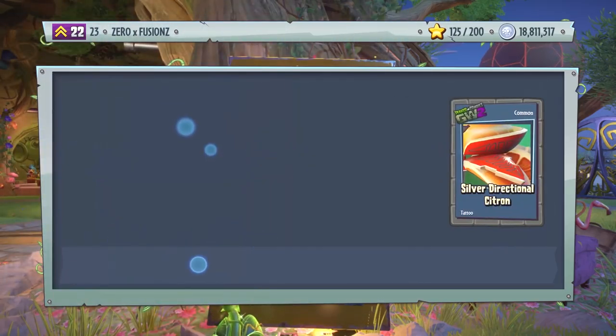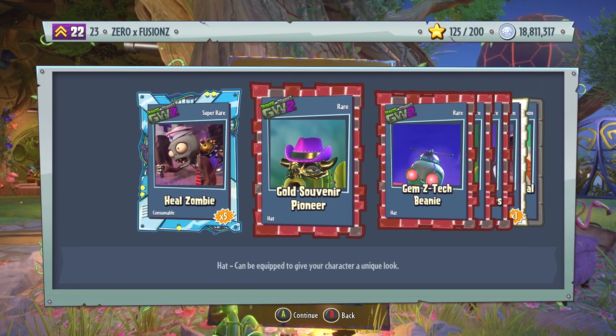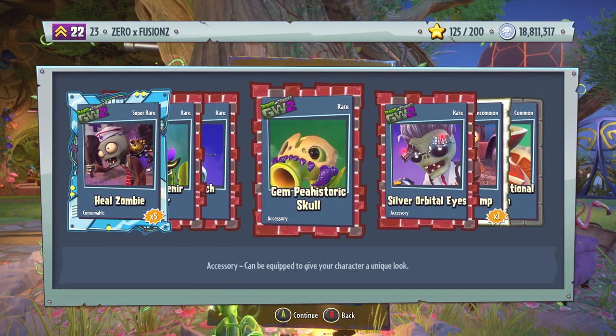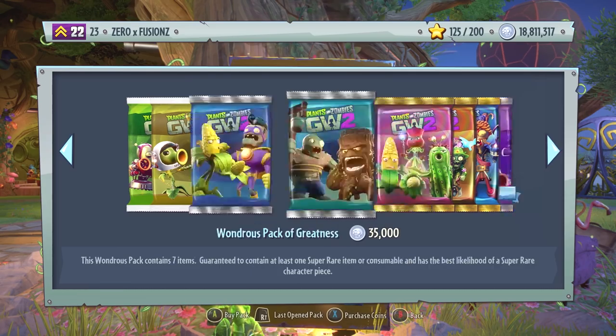I'm actually going to check the Sticker Book after this pack opening — I'm curious how many consumables I have in the game. We get five Heal Zombies, five Harry the Healers. We get Gold Souvenir Pioneer, Gem Z-Tech Beanie, and also Gem Prehistoric Skull. When you put this on the Rock Pea, the Rock Pea loses his ears. Because it's kind of a Rock Skull, it kind of blends in, which is pretty wacky. We also get an Explodium and Silver Directional Citron.